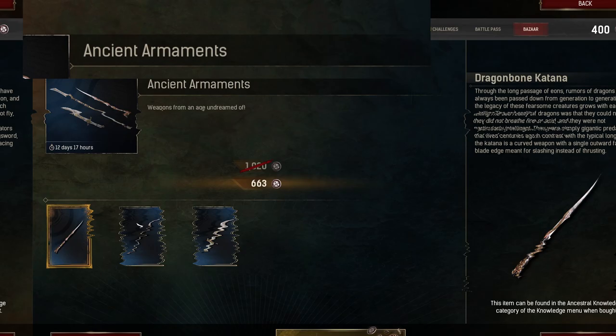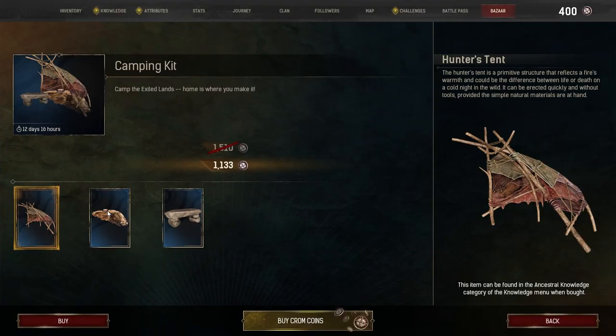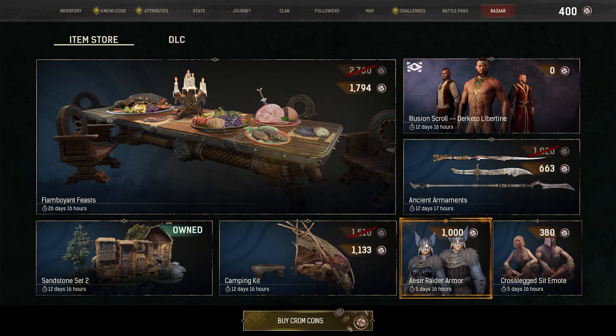All of this content is cosmetic and will remain cosmetic forever, according to Funcom. Much like other storefronts, the Bazaar will host various sales for different holiday events, so items will occasionally be discounted. This is also true for the new premium currency, which we'll talk more about later.